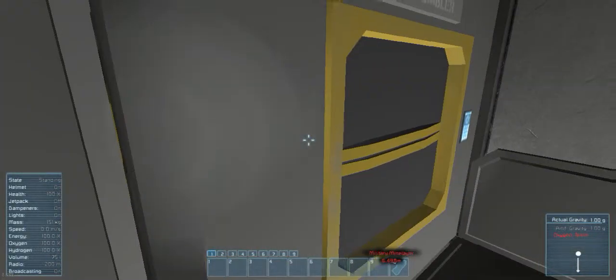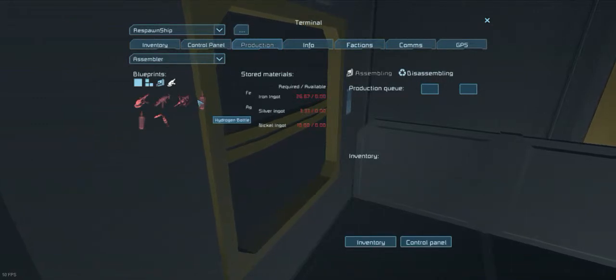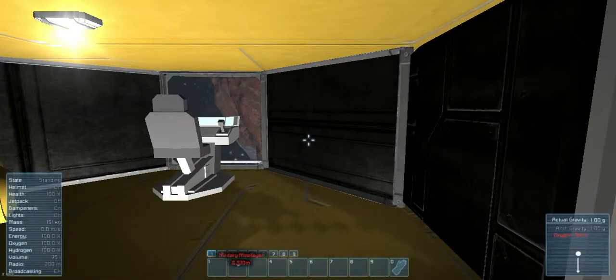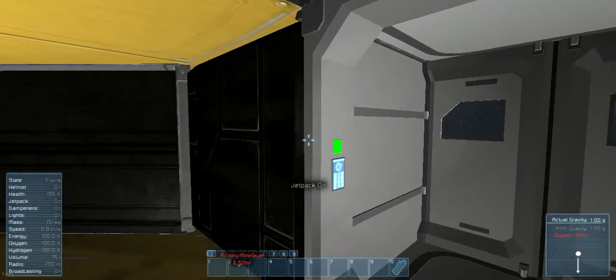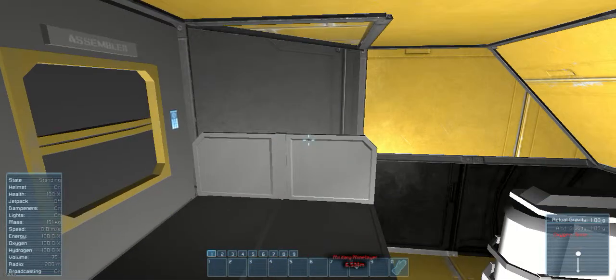We also have two new components added. The first component is the superconductor, which is basically for your large reactors, refineries, and assemblers — for strong electronic connections. We also have the hydrogen bottle. You might be wondering why — if you look in the bottom left corner where all of our stats are, there's a new stat called hydrogen, and that is basically what powers our jetpack. So we kinda need that.